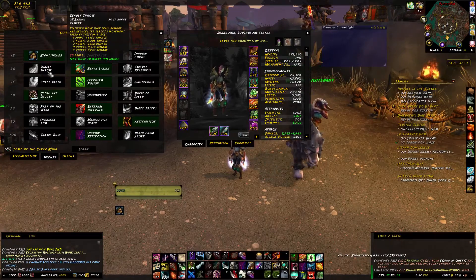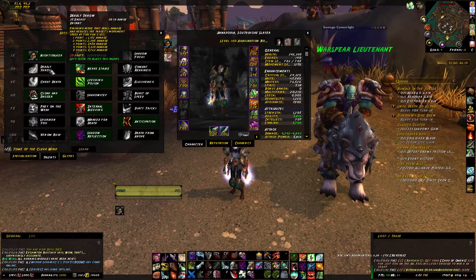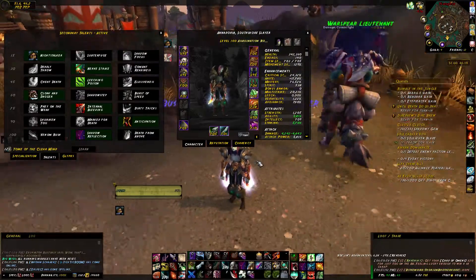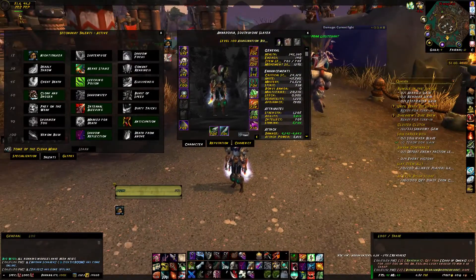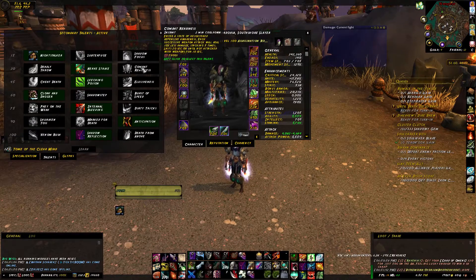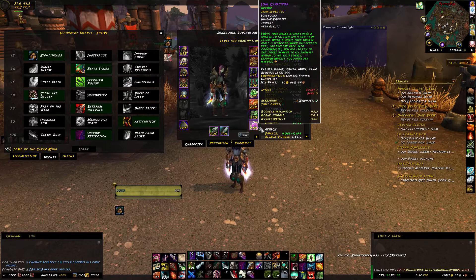Level 30 talent: if you are going to be far away from the boss, go ahead and pick Deadly Throw. If your tanks are going to die and you need someone to swap to real quick, go ahead and choose Combat Readiness, because after the boss hits you a couple times with Priests healing you, you'll take 50% less damage for 20 seconds. Otherwise, I choose Nerve Strike. It's just an all-around helpful talent for trash.